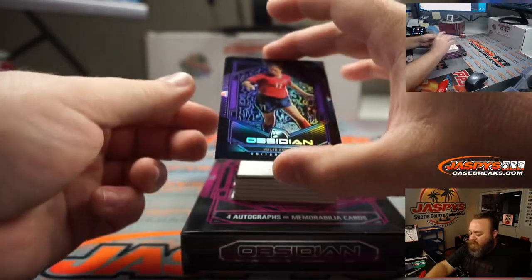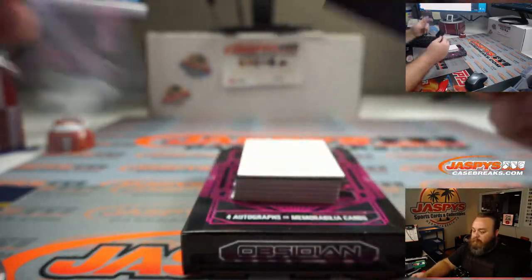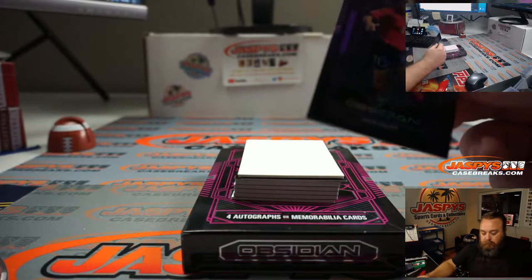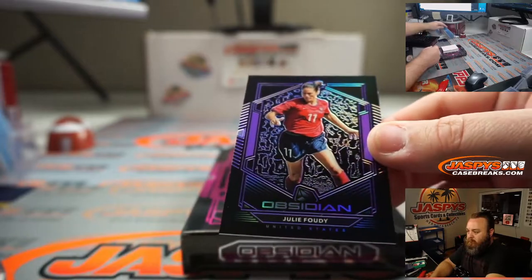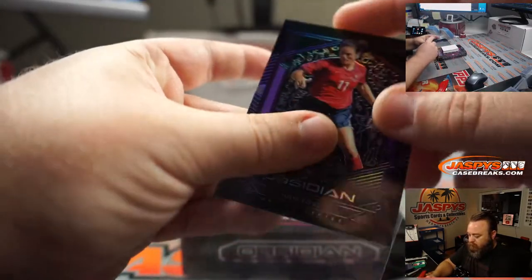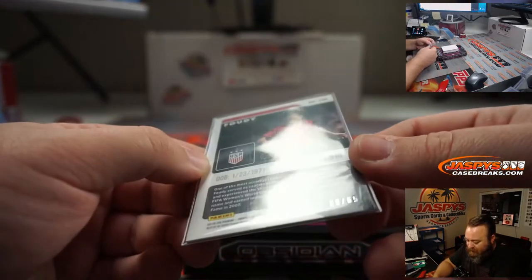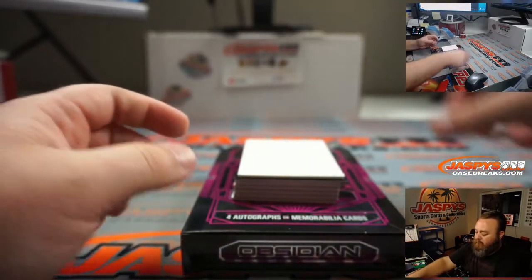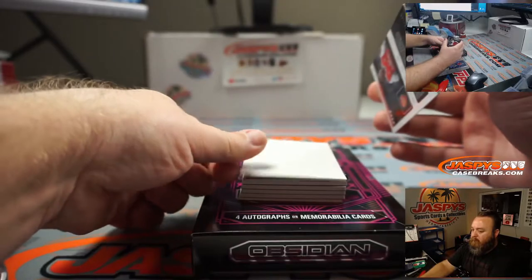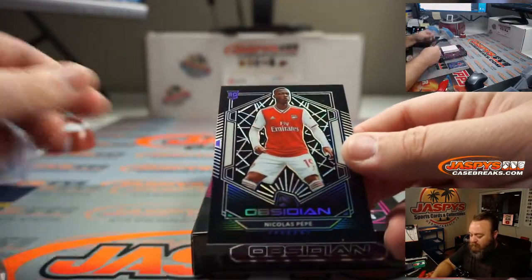Starting out with Julie Foudy, purple, 38 out of 65. Next up, Nicholas Pepe for Arsenal, rookie.